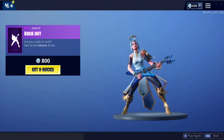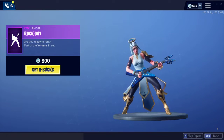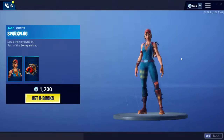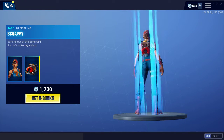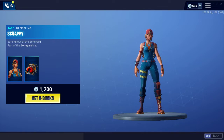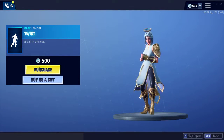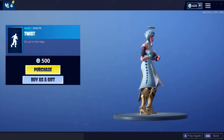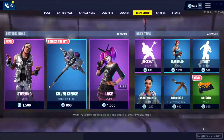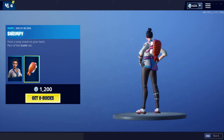Brought Out emote. Spark Plug outfit is back, comes with a back bling Scrappy, and the Twist emote. Mackie Masters is back, comes with a back bling Shrimp.